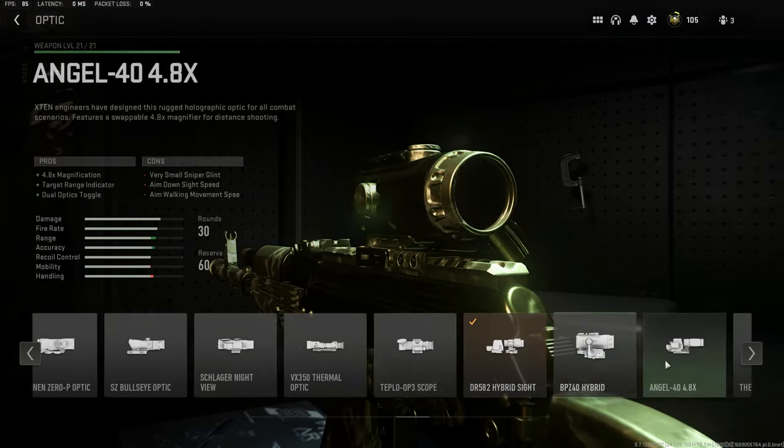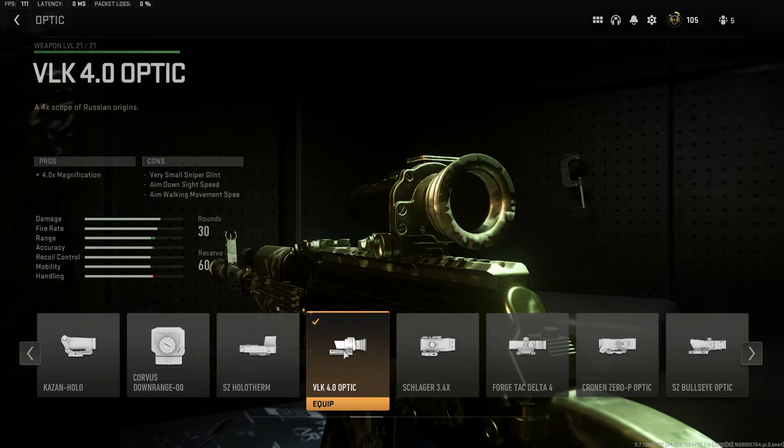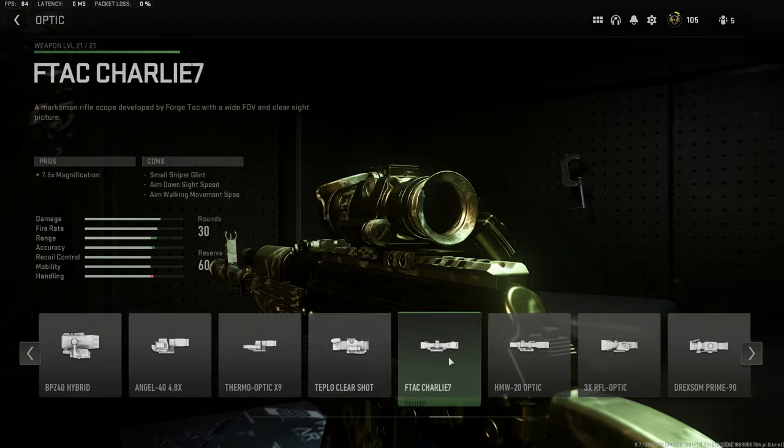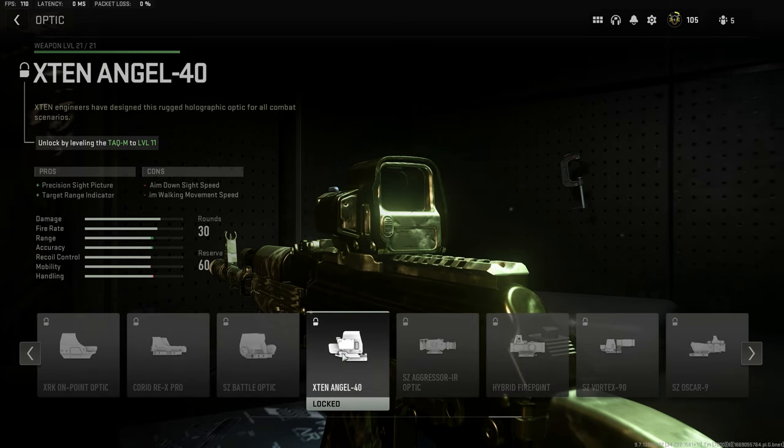I highly recommend you guys do not go past five times because of the visual recoil. If you're curious about how to unlock these reticles because you haven't unlocked them yet, all you have to do — for example, this one here, the X10 Angel, I haven't unlocked yet — is use the TAC-M and level it up to level 11. It's shown in the top left corner; I'll show you how to unlock it. You just have to use that gun.